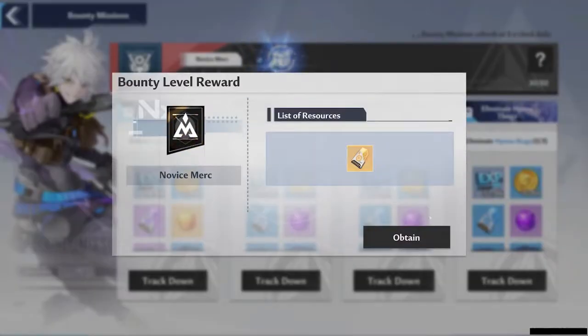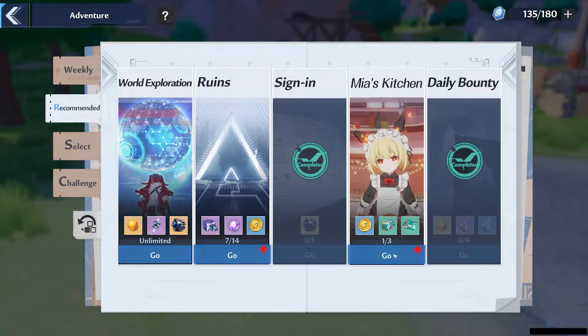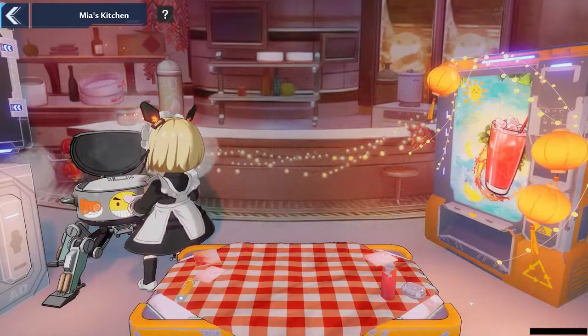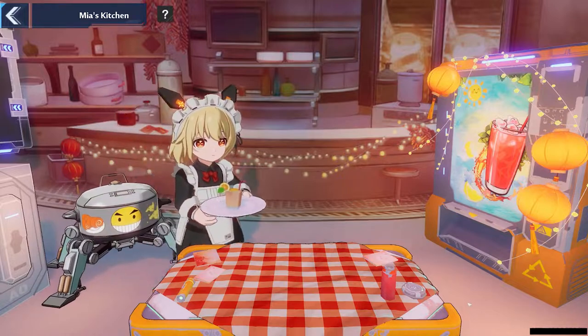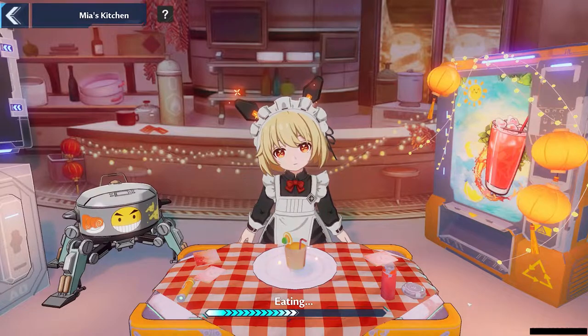Don't forget to do your four daily bounties once you unlock them — you can usually get two to three black nucleus pulls and one gold nucleus pull a day from doing them. Mia will also cook for you up to three times a day, giving you different buffs, so make sure you visit her in the recommended tab of the adventure section.